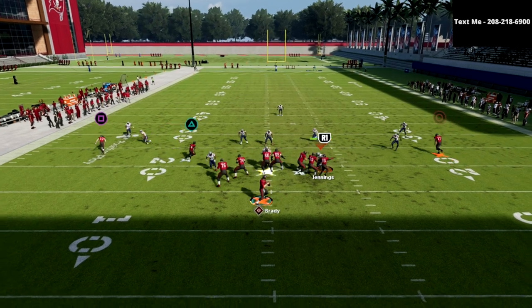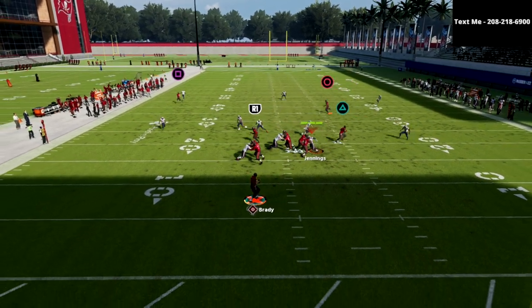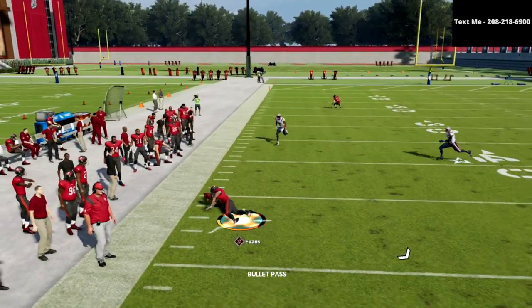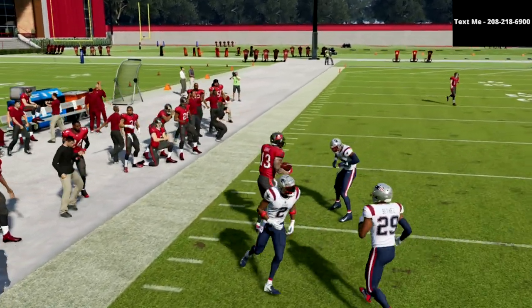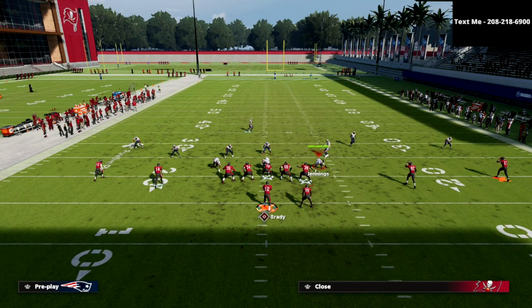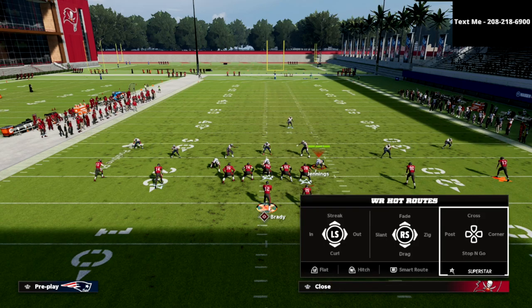This is kind of similar to the double post out of the Carolina book. But this post route is so, so good. If you take a look, you're going to notice that it's going to get over the top of 30-yard cloud flats. And that, to me, is one of the really, really important pieces of this offense.